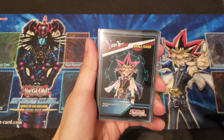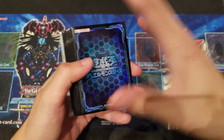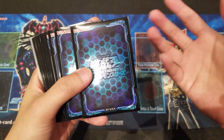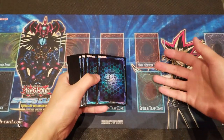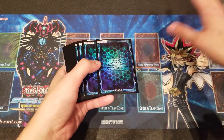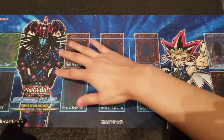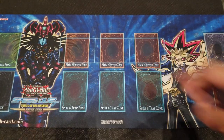Right here before we go straight into our deck profile, as always we're going to do our sleeve review. We're using just simple Link Reigns version 2, black and blue, just to match up with the ritual colors — the blue and black — with our Magician of the Black Chaos and Yami Yugi here. Of course we have to match them all up.